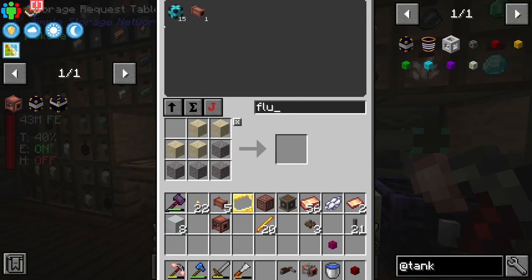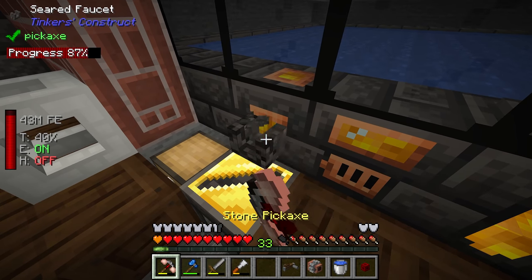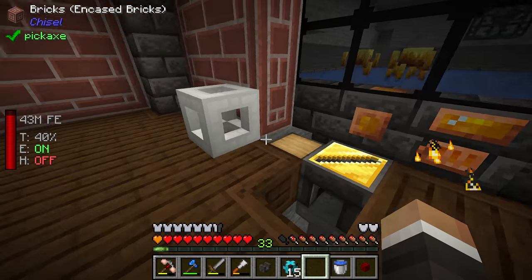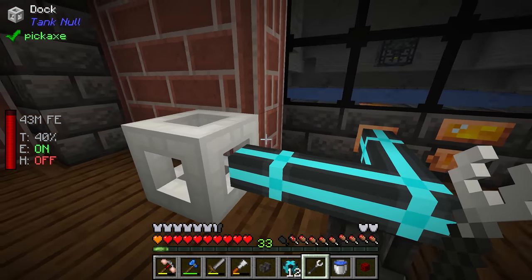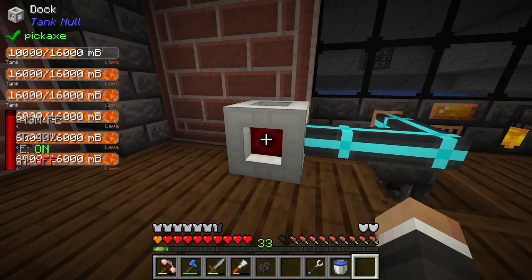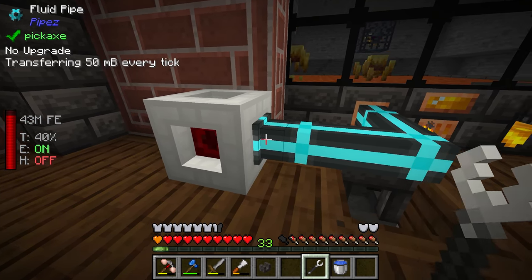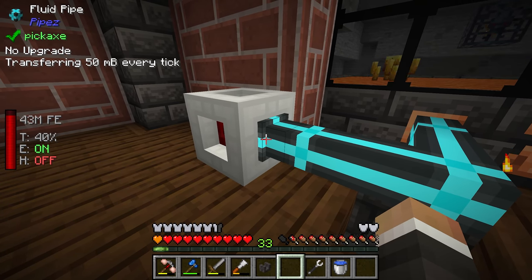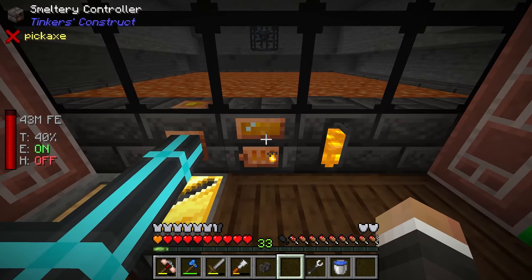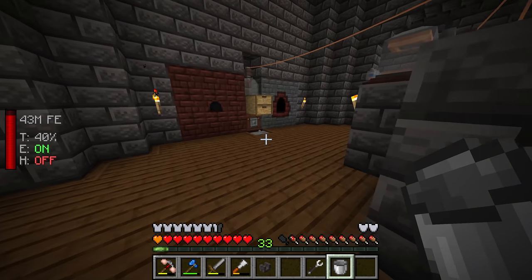We've still got 15 fluid pipes. We place the dock, pipe into the smeltery drain, take the pipe wrench to set extraction, and put the tank in the dock. Now we've got a ton of lava in the dock. Setting this to extract by shift right-clicking begins filling the smeltery with lava — moving it out at 50 millibuckets per tick, as shown in the top left. Not particularly fast, but it's moving, and slowly we're generating molten obsidian.